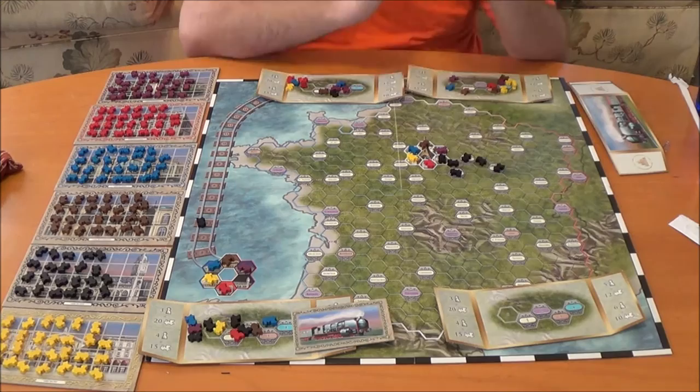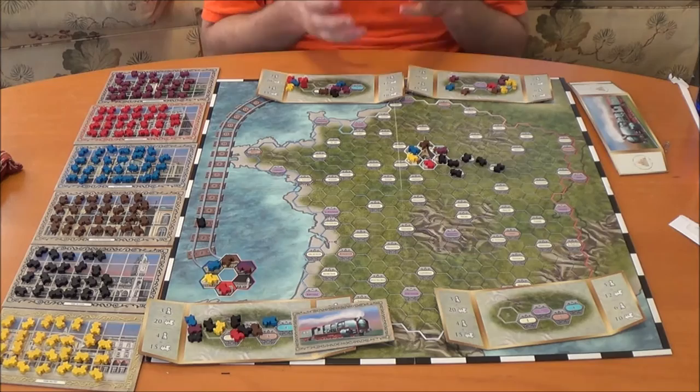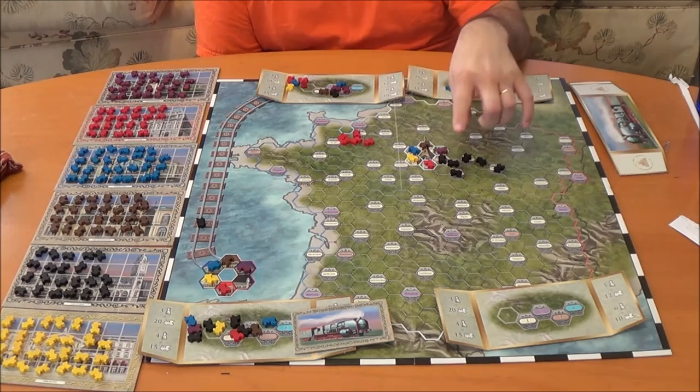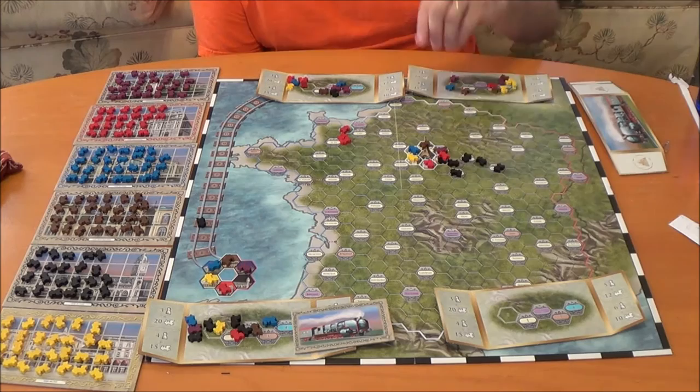Now, there are some rules as far as placing trains that make up the more rules-heavy part of it, even though there's not a great deal of them. So let's say I went to this player next — they kind of want to make sure red's doing pretty well, so they're going to grab some red trains. They are next to black here, so they might decide they want to travel through that area. First off, you cannot place in another part of Paris, because you can only have one train per part of Paris.